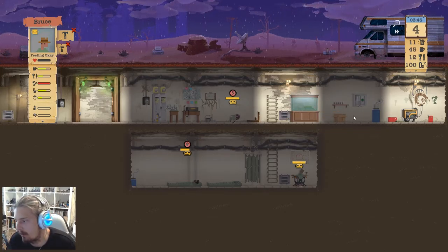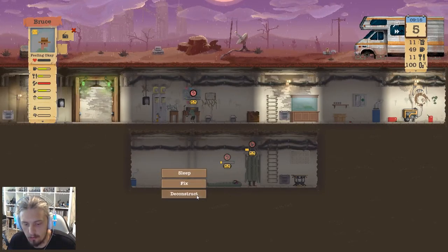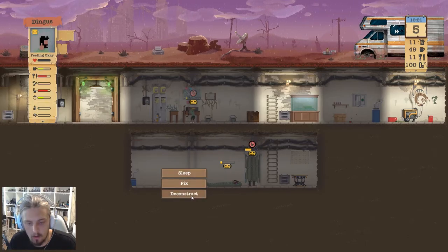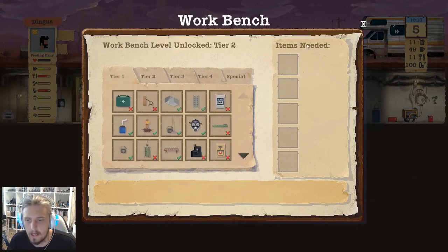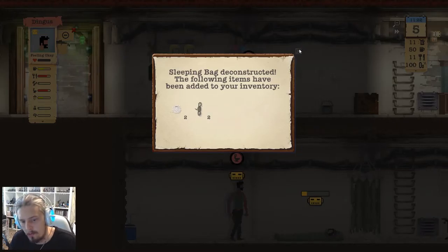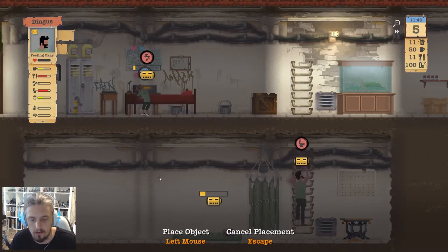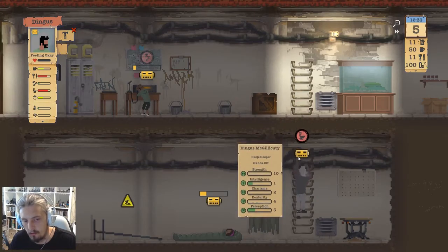Bruce is pretty buggered though — make one more thing mate, then you can get a bed. All things have a deconstruct option. I'm going to deconstruct this sleeping bag. I'll make sure I can make a bed first. Let's deconstruct and see if we get any materials back — he deconstructed it with a blowtorch, which is not safe. Sweet, we got some rope from that! We can set up a couple of traps — you're gonna be a hunter-gatherer today. But look at this — he went upstairs. This is what happens when you set their intelligence to zero or one.